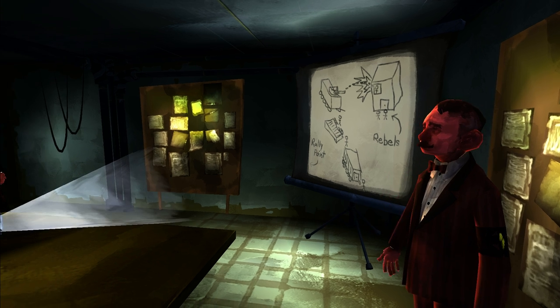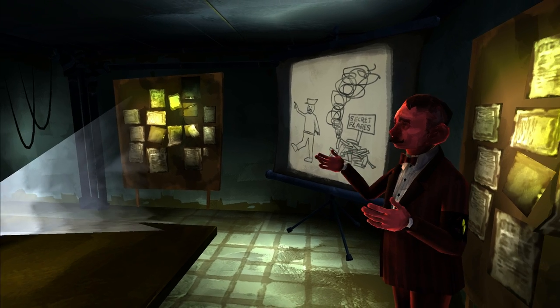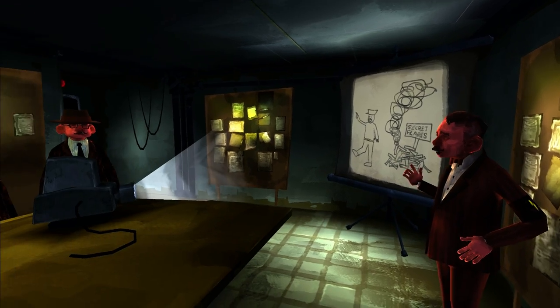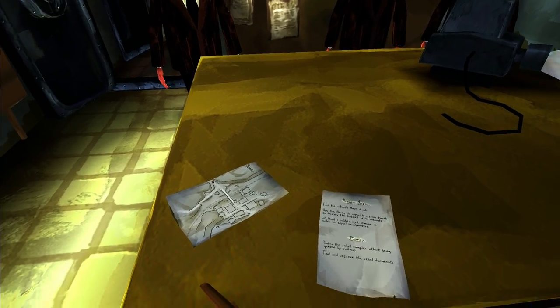The cannon will fire at anything marked by a flare, including the two tall buildings at the rear of the rebel base, which we suspect are used as their headquarters. That's enough briefing — we'll grab the mission notes and map from the table here and start the mission.